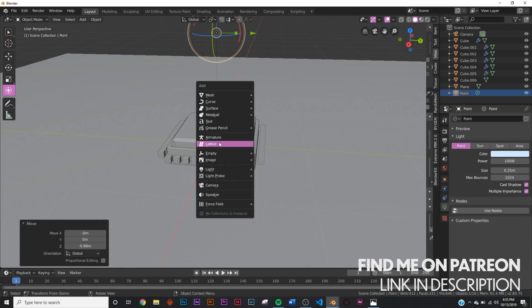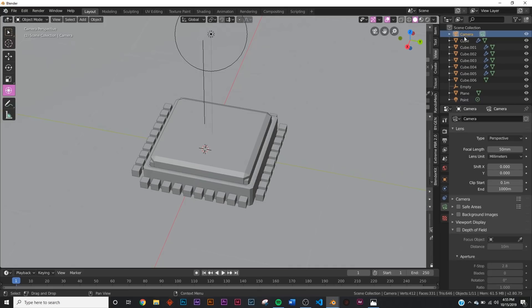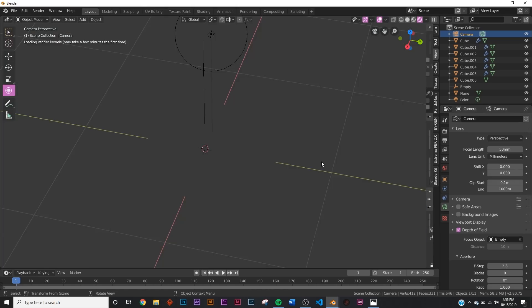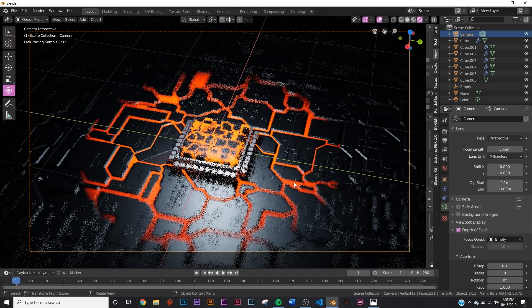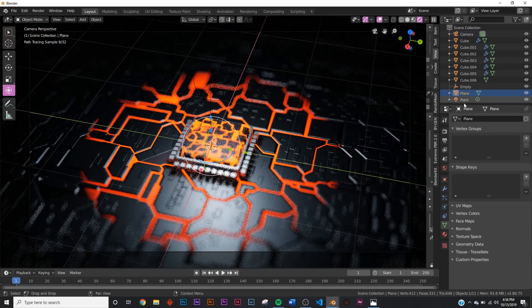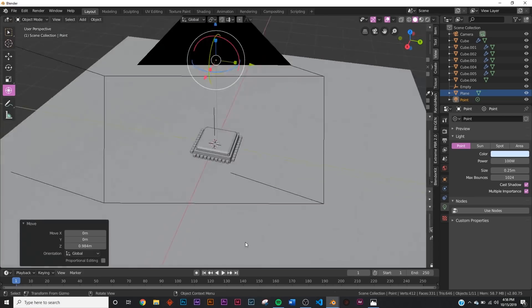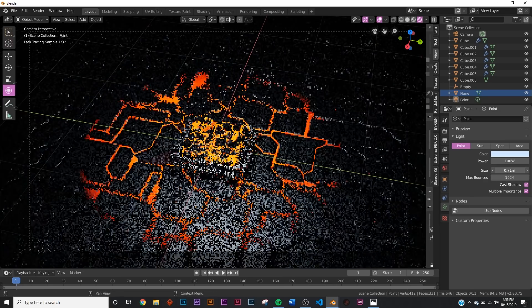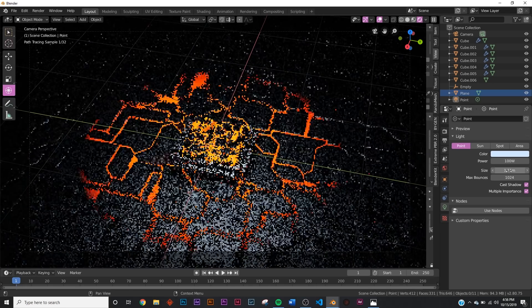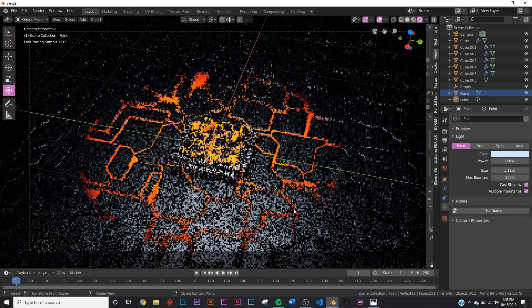Make the light slightly blue and add depth of field. Shift+A to add an Empty Plain Axis - this will be the focus target for the camera. Click the camera, go to Depth of Field, set the Focus Object to the empty. Go to rendered view, bring the F-stop down to 0.1. That's a good number. Bring the light up a bit for softer lighting, then bring up the size until it starts to fill the scene - but don't make it too big or it'll soften too much. Set the strength to 150.